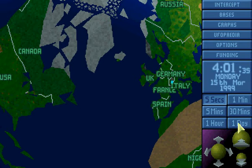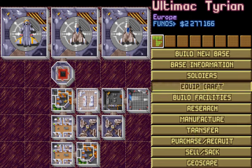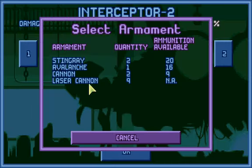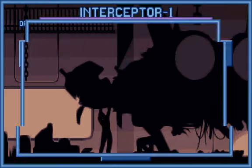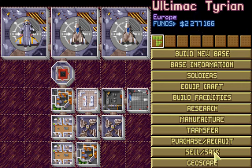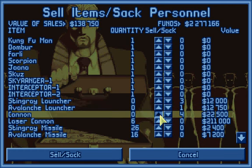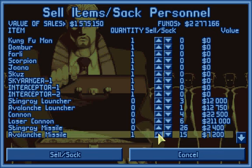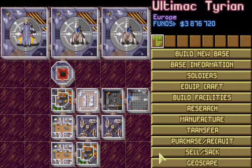They're built. Laser cannons have unlimited ammunition, so what can you do? Now we sell these because we don't need them anymore - the additional laser cannons, which you can sell for a profit, and the avalanche missiles and all that, because we don't need them anymore.